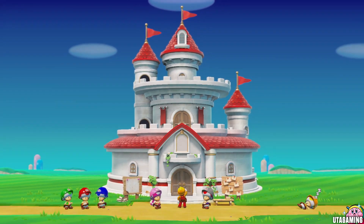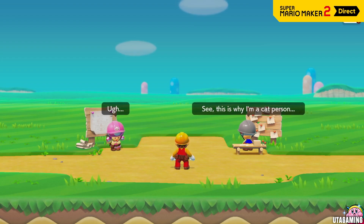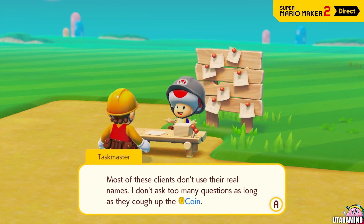And there's still more to discover. If you're not sure how to use something, try out Story Mode. In Story Mode, Mario sets out to help rebuild Princess Peach's castle, and to do so, he'll face an entire game's worth of courses in search of coins.